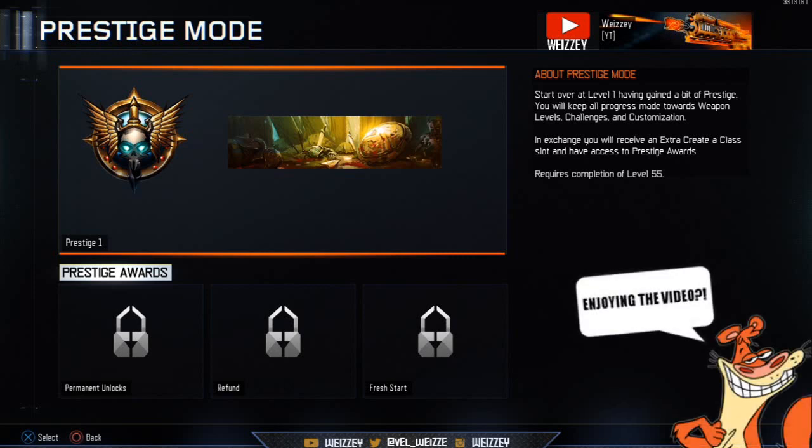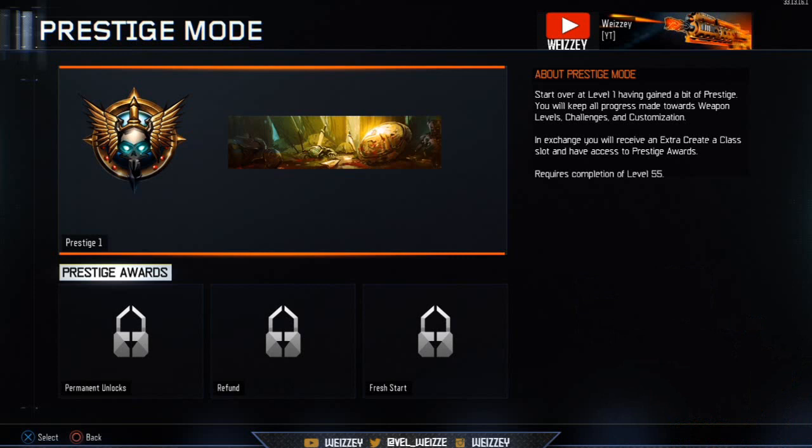About prestige mode: you start over at level 1 having gained a bit of prestige. You will keep all progress made towards weapons, levels, challenges, and customisation. In exchange you receive an extra created class slot and access to prestige rewards. It requires completion of level 55 — exactly like it was in Black Ops 2.